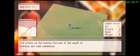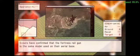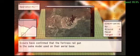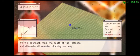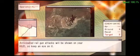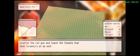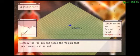The attack on the hostile fortress in the south of Romania will now commence. Scouts have confirmed that the fortress railgun is the same model used on their aerial base. We will approach from the south of the fortress and eliminate all enemies blocking our way. Anticipated railgun attacks will be shown on your HUD, so keep an eye on it. Destroy the railgun and teach the Wallachia that their tyranny is at an end.